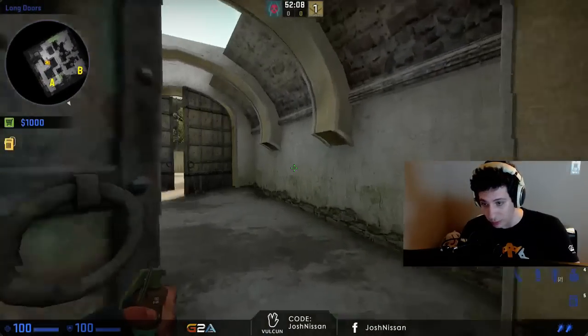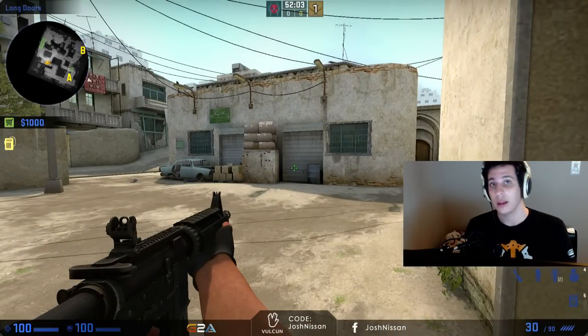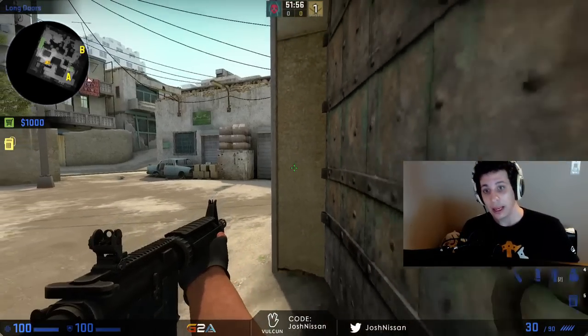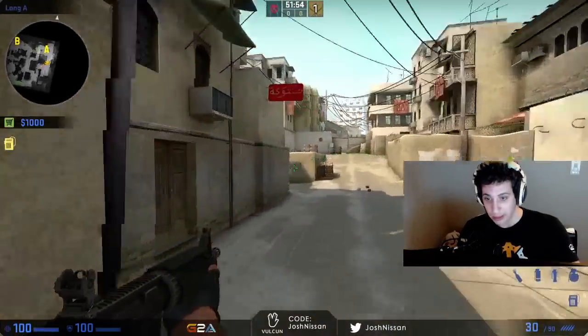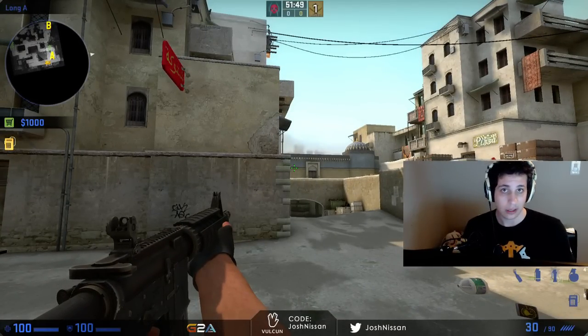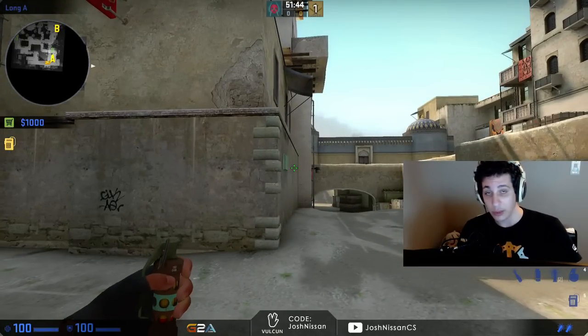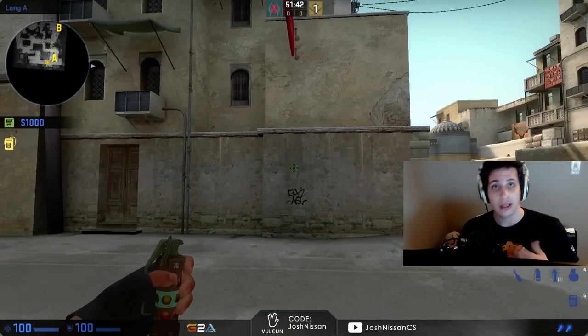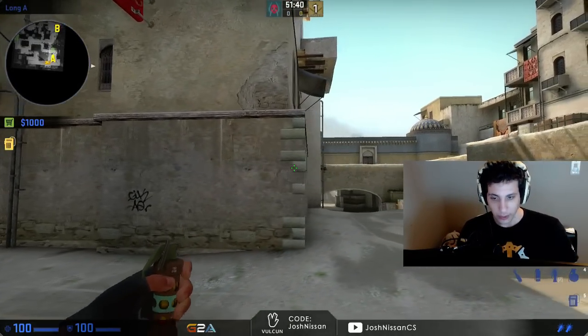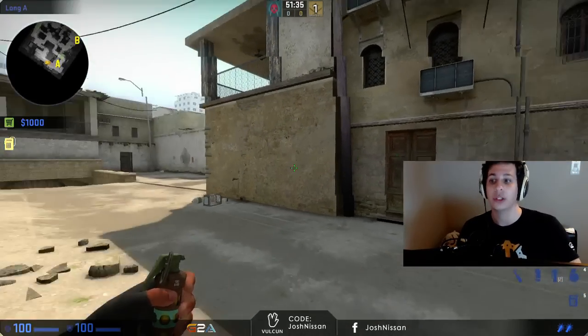Without saying anything, Sui2k pushed through long doors and died to a player who was just holding long for a push. We gave the push, we died. Sui2k lost his life, but more than that, it put me in a really bad position — I'm now open to long and short, with no teammates to assist me. I just have the utility in my pocket, my smoke and my flashes, and my teammates aren't anywhere close for a trade kill. There's nothing I can do.